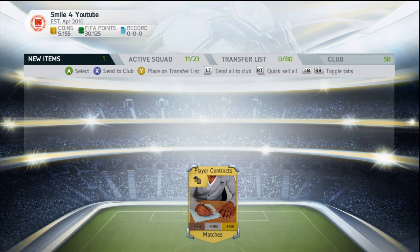Then basically what you've got to do is back out, go back into Ultimate Team. As soon as Ultimate Team loads, you will have a contract card — as you can see on the screen now — a 99 bronze, 99 silver, and 99 gold contract.